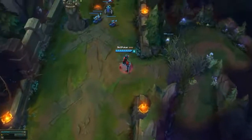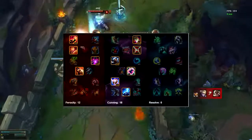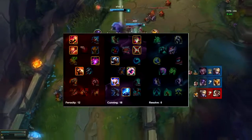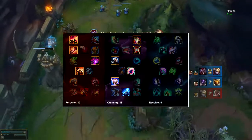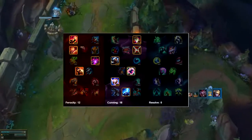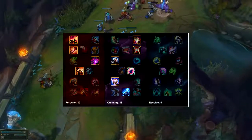First, let's talk about his mastery page. He takes a pretty standard mastery page on Shaco with 12 points in Ferocity and 18 points in Cunning, and his keystone mastery is Thunderlord's. That's a pretty standard page — you can just pause the video if you'd like to copy it.